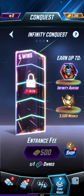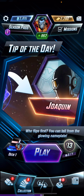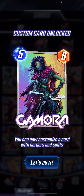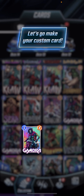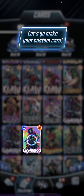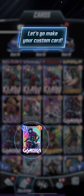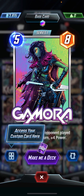I've got this avatar here but I haven't really used it much because I don't really care for it. But I think I did get a new card — a custom card unlocked: Gamora! Okay, what is this? This is a new feature. Let's go — you can make a custom card!